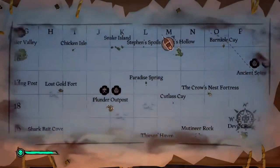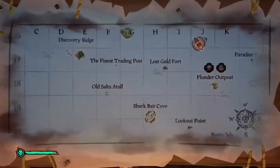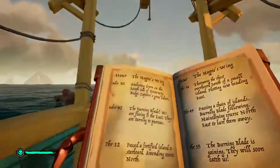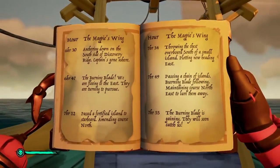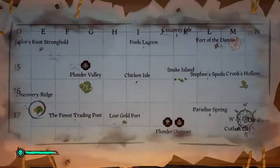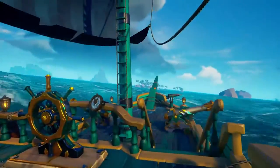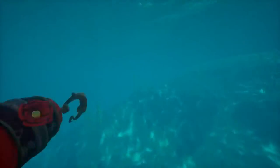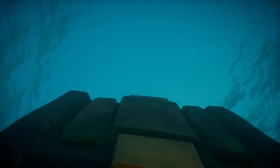You're going to need that to find out where they threw the chest overboard. In my journal entry, it talks about how they started at Discovery Ridge, passed a fort on their starboard side — that is the right — which is this lost gold fort, and then continued to the northeast to a small island. That will be Chicken Isle in our case. So now we need to go to Chicken Isle. Once we're on our way, we pull up on the south side of Chicken Isle, and that's where they dropped it. I swam in the water, saw a small glint, and found an ancient chest.